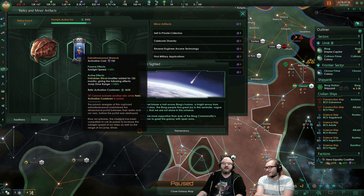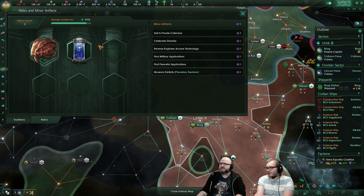The active effect gives us a jump drive range of plus 100% — twice the range. You can't activate another relic while a relic activation cooldown is active. All the relic activation effects have a shared cooldown.